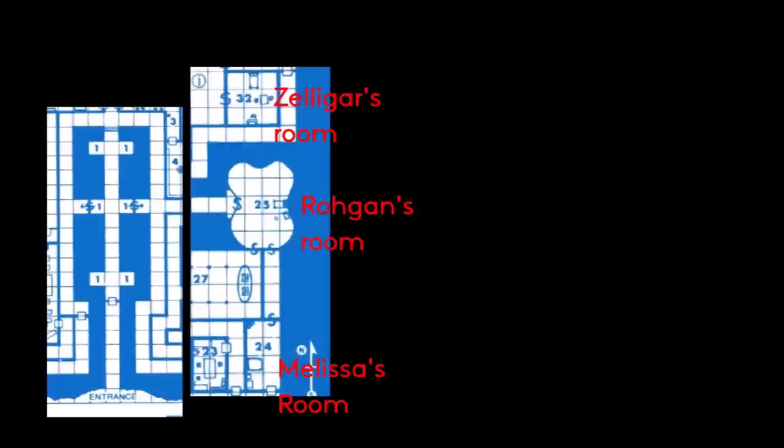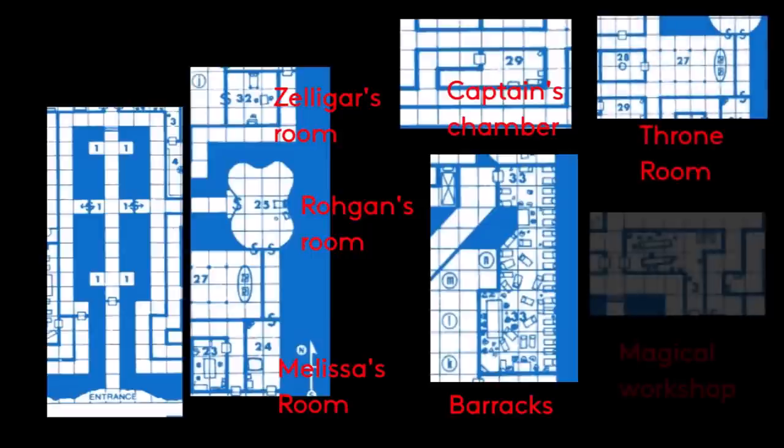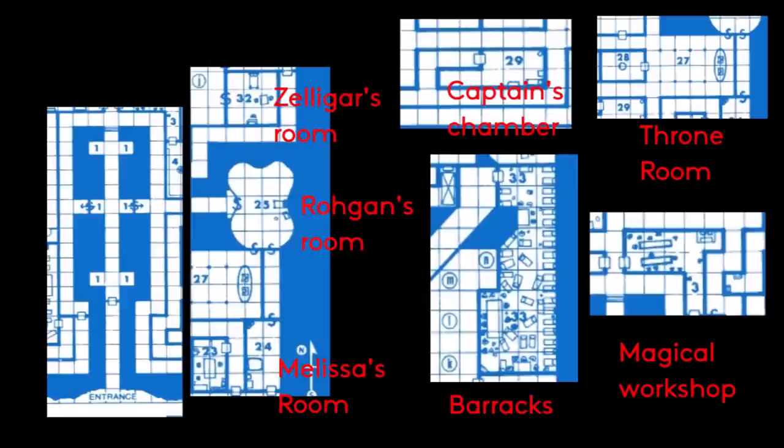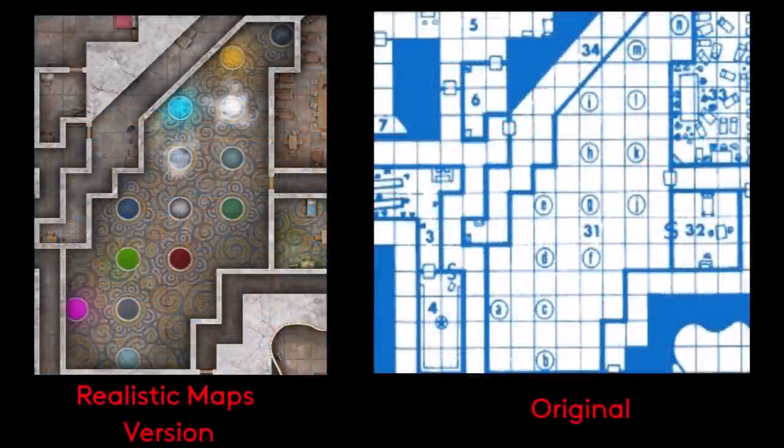There is an entry hall with traps for intruders, the bedrooms of Zeligar and Rogan, Rogan's mistress Melissa, the captain of the guard, a barracks, a throne room, storage areas, the magical workshop of Zeligar, a target practice range for warriors, and so on. Then there is the Room of Pools. The exact reason for this room is not really explained, though 14 pools are here containing everything from acid to water. Drinking the liquid in some pools will heal or help a PC, while others will have more detrimental effects. It's classic early D&D fun, and it's probably one of the more famous and memorable rooms of the place.